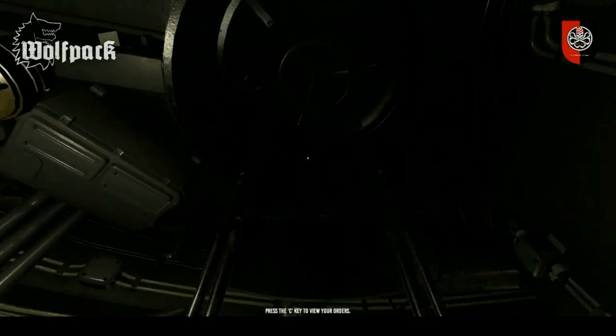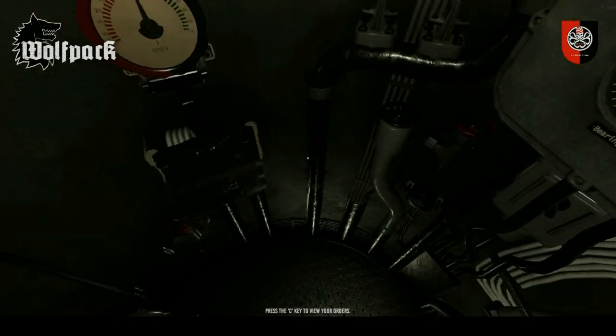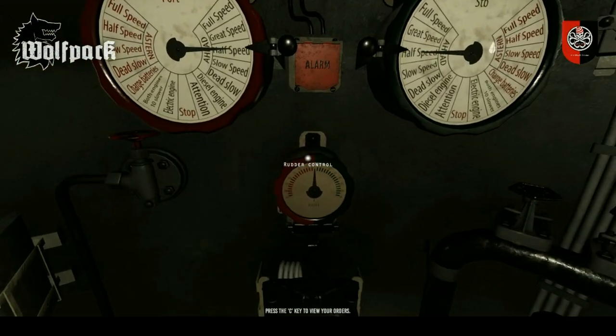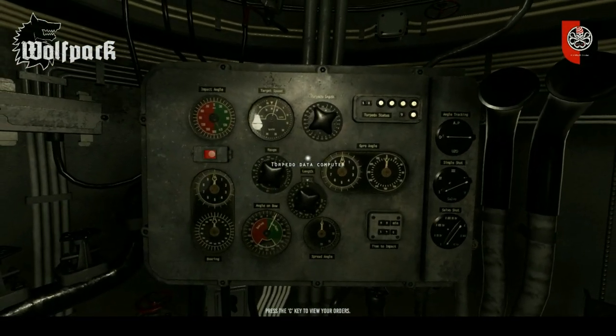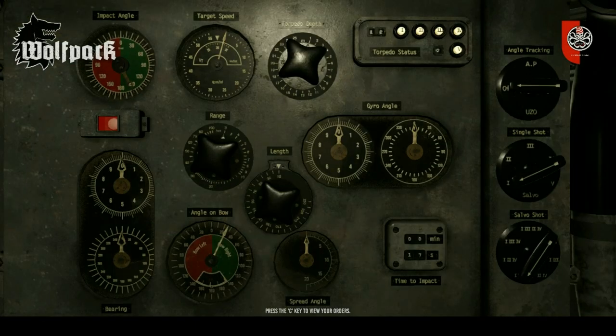The Conning Tower — you would press left or right and then right click and you will come onto this Conning Tower level. You can control the engines here as well, rudder here also, but you don't have a compass to let you know what course you're on. This is what's known as TDC — Torpedo Data Computer. This is where you would put in your target speed, torpedo depth, select angle tracking which is off AP, and someone will go through all this in another video.